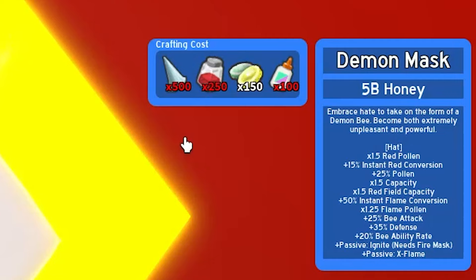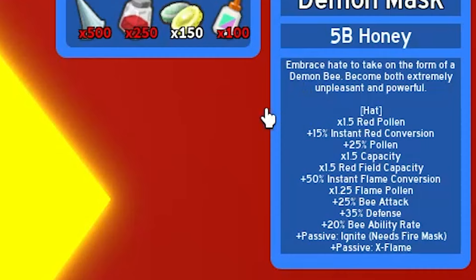The hat description says it 'embraces hate to take on the form of a demon bee, becoming both extremely unpleasant and powerful' - that's what we'd like to hear. The stats are: hat times 1.5 red pollen, plus 15% instant red conversion, plus 25% pollen, times 1.5 capacity, times 1.5 red field capacity, plus 50% instant flame conversion, times 1.25 flame pollen, plus 25% bee attack, plus 35% defense, plus 20% bee ability rate.